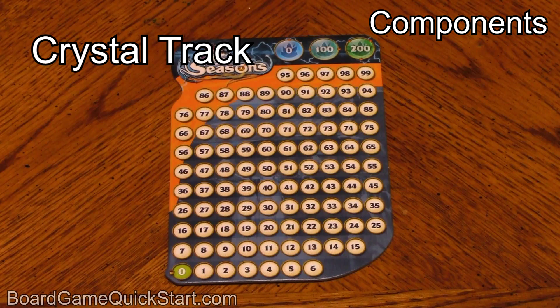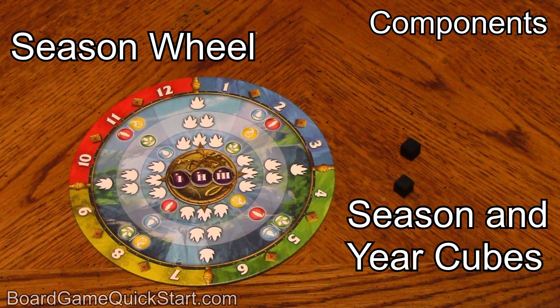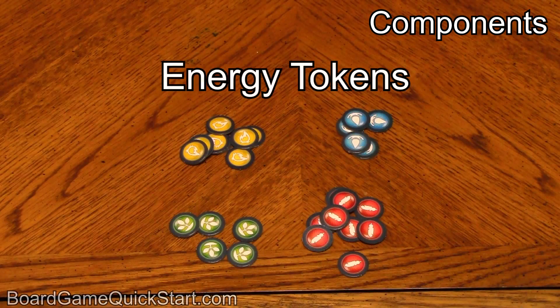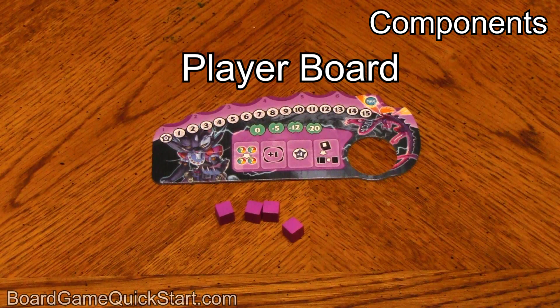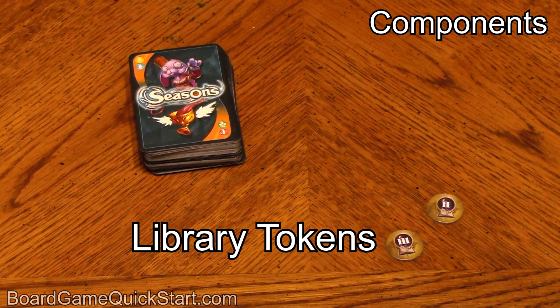Here are the important components: the Crystal Track, the Season Wheel, Black Season and Year Cubes, four sets of Season Dice, Energy Tokens representing the four classical elements of Earth, Air, Water, and Fire, Player Boards with corresponding colored Sorcerer Cubes, Library Tokens, and Power Cards.